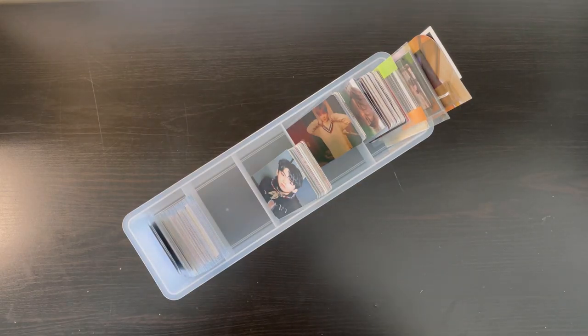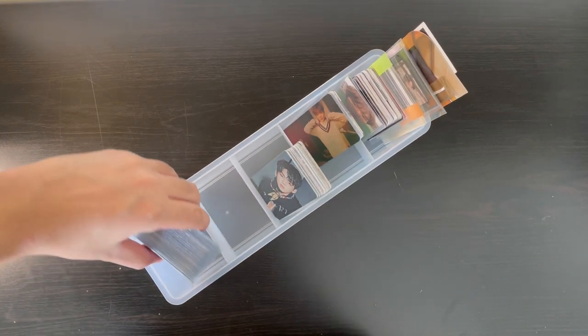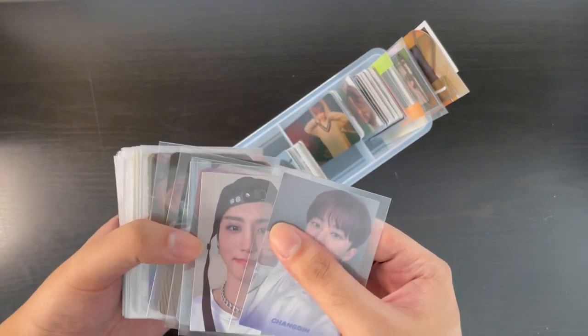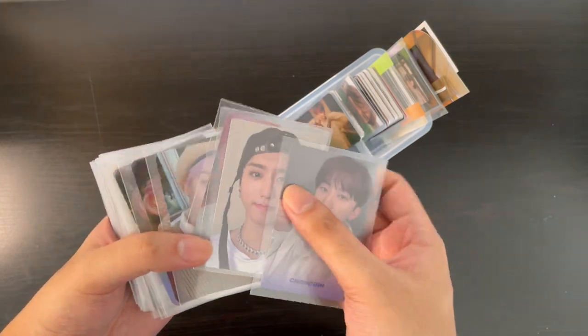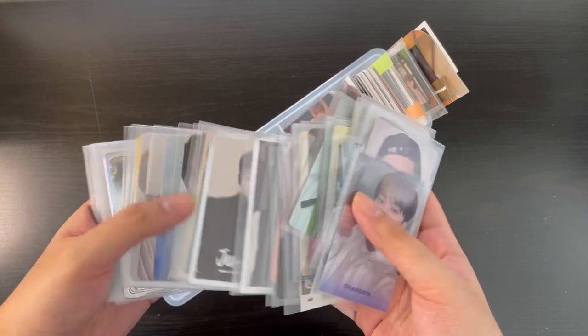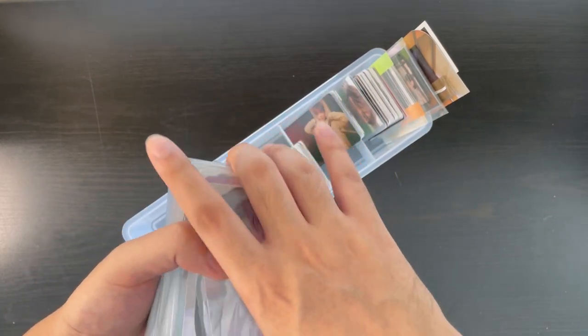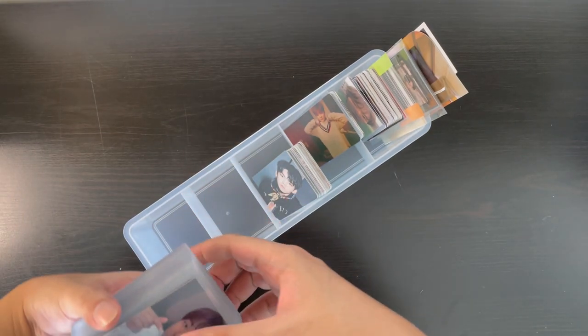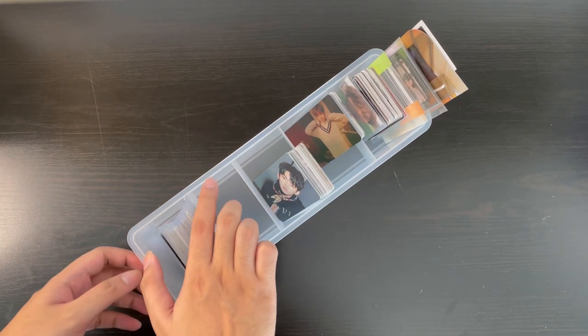Hi guys! Welcome back. So as you can see, we have another storing video. We have quite a number of cards here with us today, but this time it won't be just Treasure. There's some Stray Kids, Astro, Seventeen, and other groups that I'm so excited to store in my binders. We're going to do a lot of rearranging today. So let's just get started.